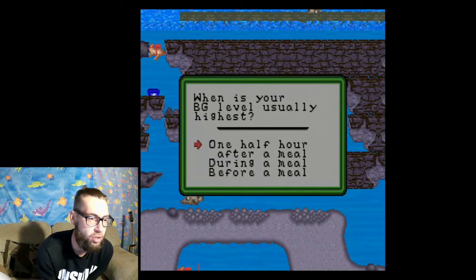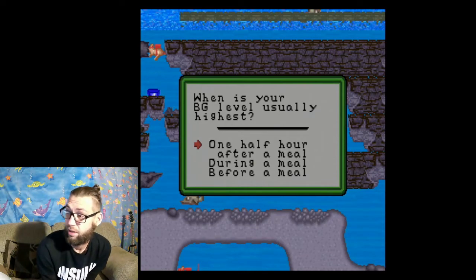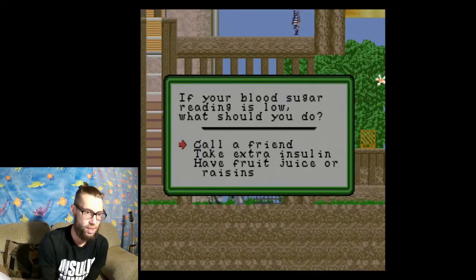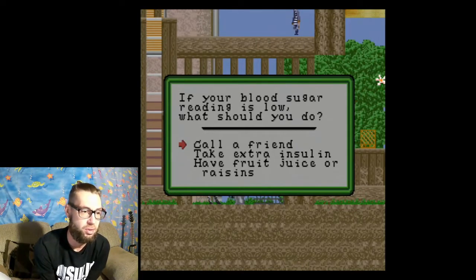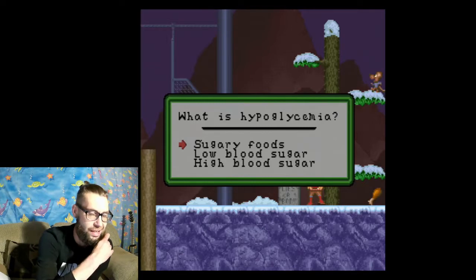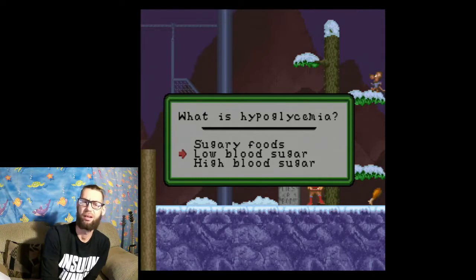When is your blood glucose level usually highest? One and a half hours after a meal — that's the answer. You are sweating, shaking, and hungry — that means your blood sugar is low. If your blood sugar reading is low, what should you do? Have fruit juice or raisins. What is hypoglycemia? Low blood sugar — because high blood sugar is hyperglycemia. The boss of this level is a boxing kangaroo, and I kicked his ass.